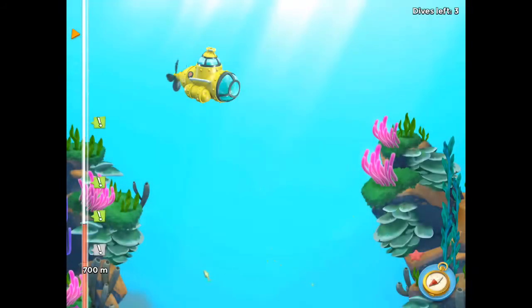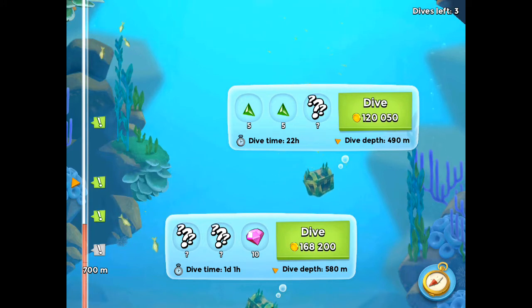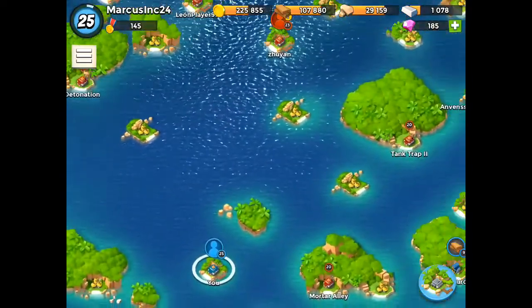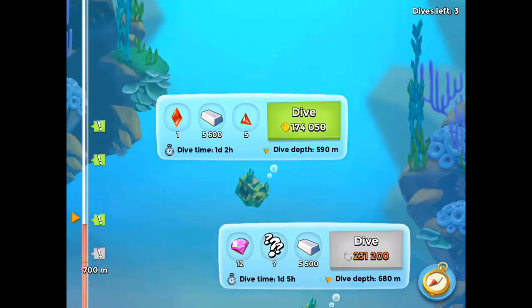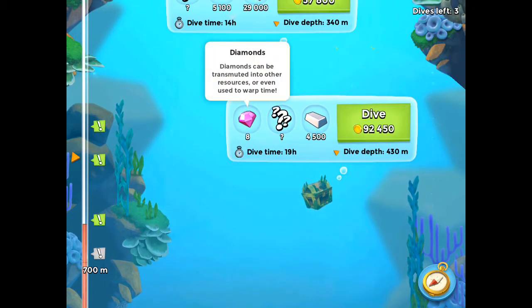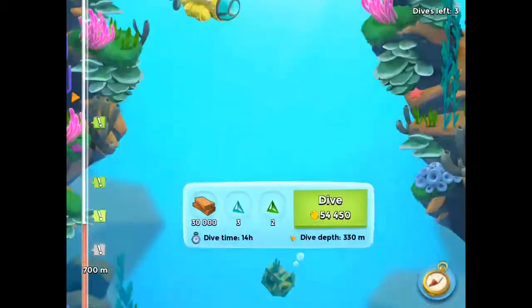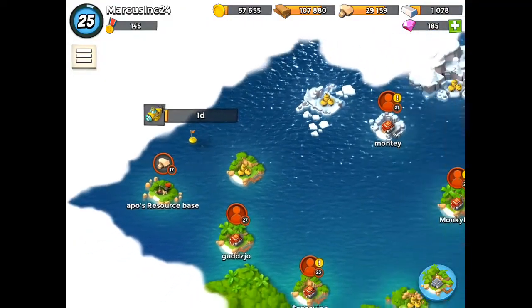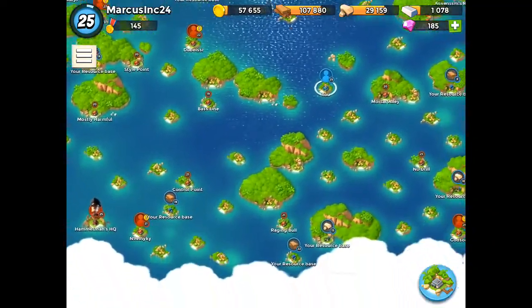I wonder which one we should do. I think that ten diamond one with two mysteries might be the one. I really like diamonds — they're one of my favorite resources. When the collector boat comes through and you get to choose three resources every 24 hours, I always choose diamonds because you can do so much more with diamonds than with wood, iron, or anything else. Diamond works for everything, so I'm going to go ahead and do that one.